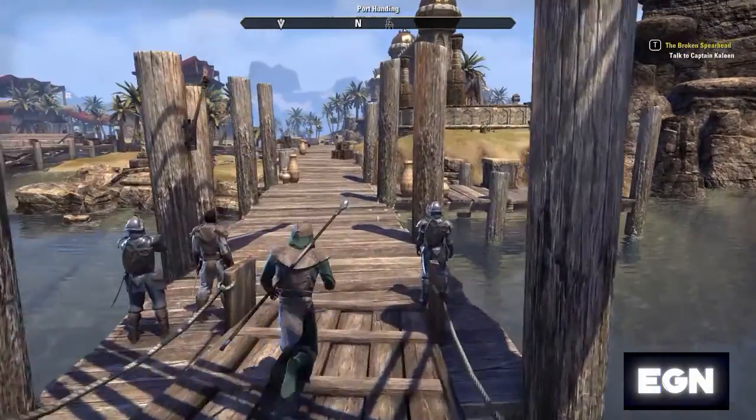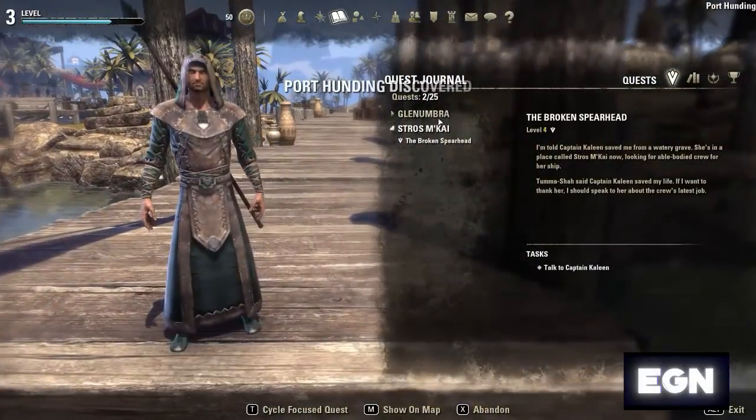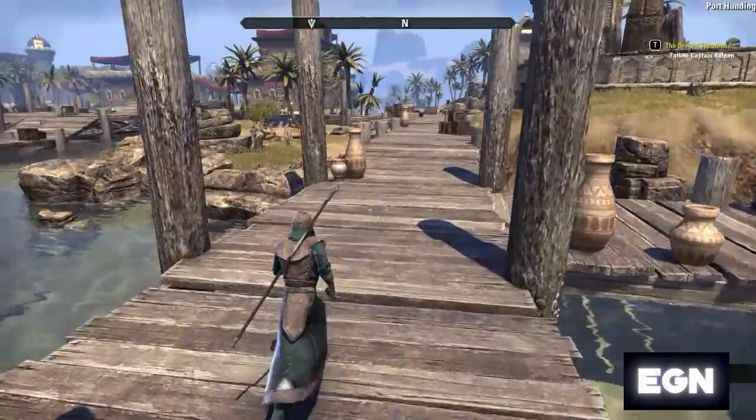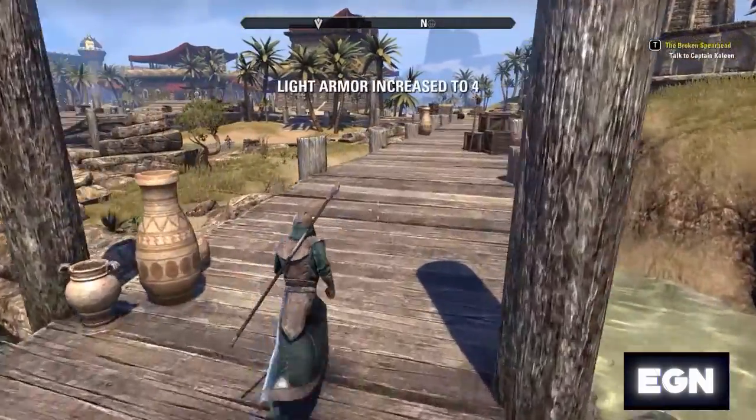The color palette has changed a lot here — this has a nice tropical desert island sort of look. The other quest I picked up was level three, so in theory you could go and do those straight away.